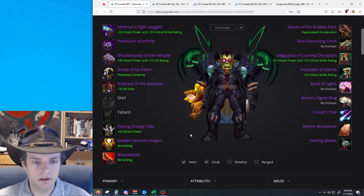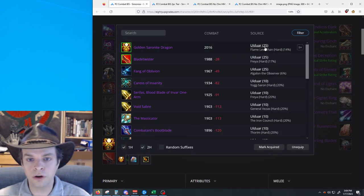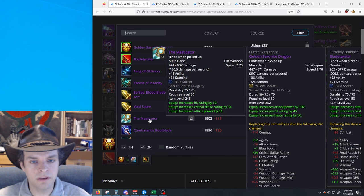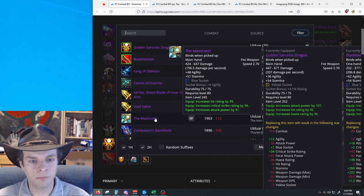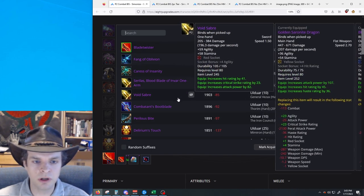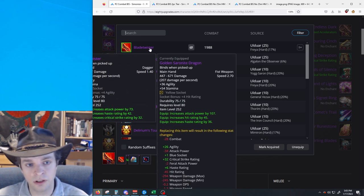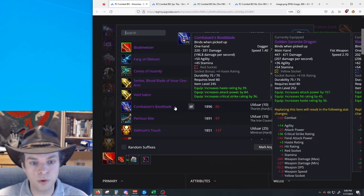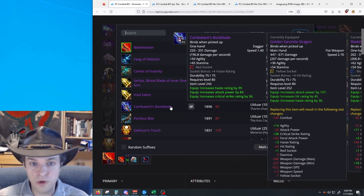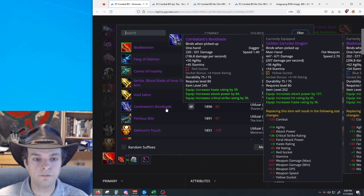Finally, we come to our weapons. For the main hand, our best available weapon is Golden Saronite Dragon from Ulduar 25-man Flame Leviathan hard mode. The next best main hand is the Masticator from 10-man Iron Council hard mode — it's quite a bit worse than the Golden Saronite Dragon. For the offhand, Blade Twister is the best dagger option. If you can't grab a Blade Twister from Freya 25-man hard mode — and these will be contested because assassination rogues want two of them — you have a second best option in Combatant's Bootblade from Thorim 10-man hard mode, which is only a small downgrade.